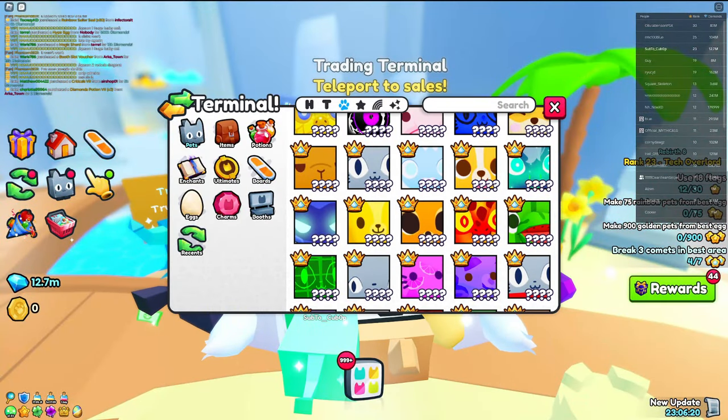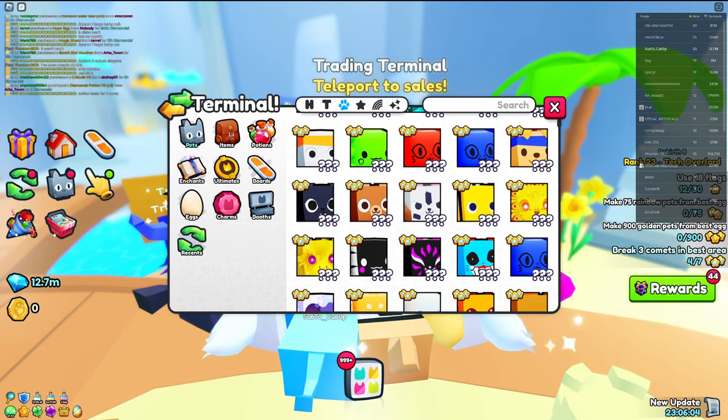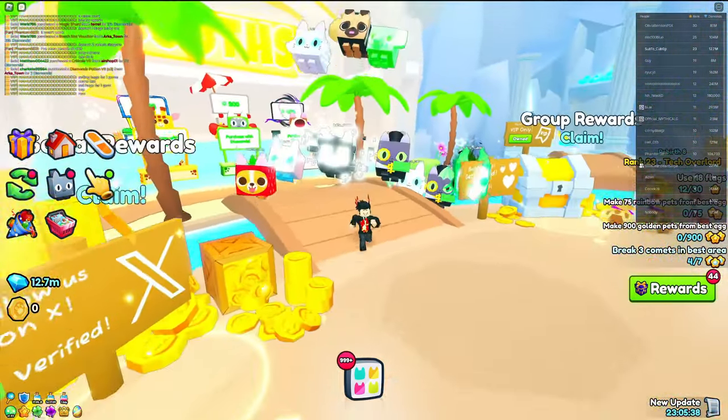The next two huges I recommend as your first huge pet are the huge cyber agony and the huge wizard Westie. They're both available from the chests at spawns and are both in pretty high demand, so you'll be able to find pretty good deals on those two huge pets.